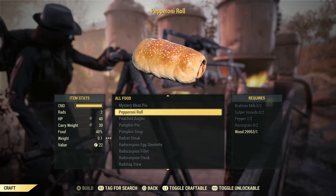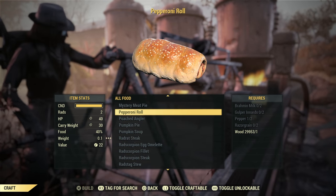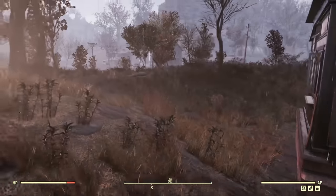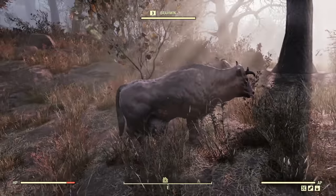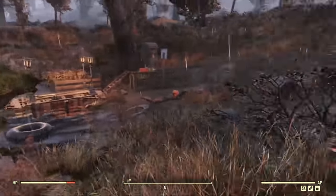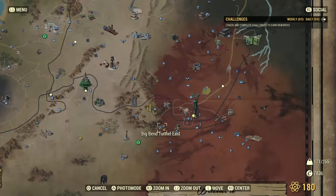Milk is a fun one — milk goes bad quickly enough. I do have a refrigerated backpack, and also a refrigerator from the Atom store. If you go to your camp and go to the resources section, you can craft a fertilizer thingy and it will make sure there's a Brahmin in your camp. You can try to milk it — sometimes you're successful, sometimes you're not.